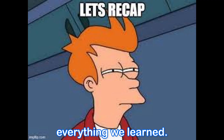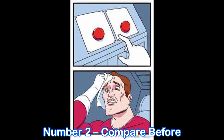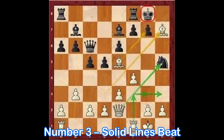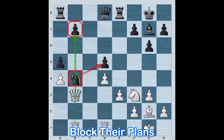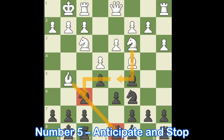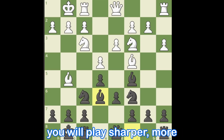Here's a quick recap of everything we learned. Number one: checks, captures, threats. Number two: compare before committing. Number three: solid lines beat fragile tactics. Number four: make it useful and block their plans. Number five: anticipate and stop their best idea. Run through that every move and you will play sharper, more calculated, and way more like a chess engine.